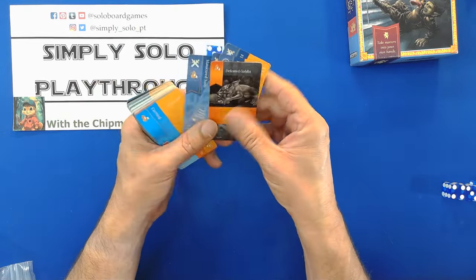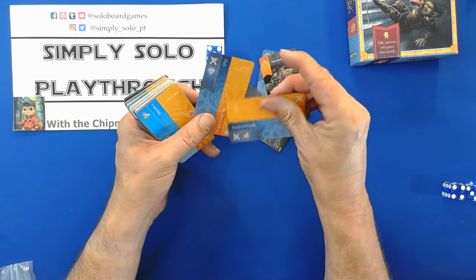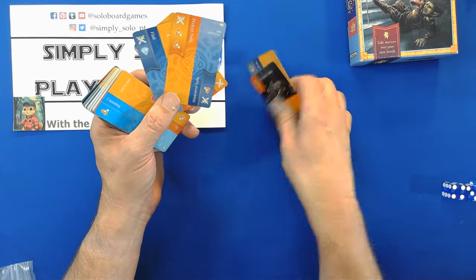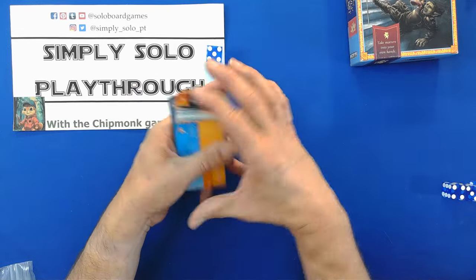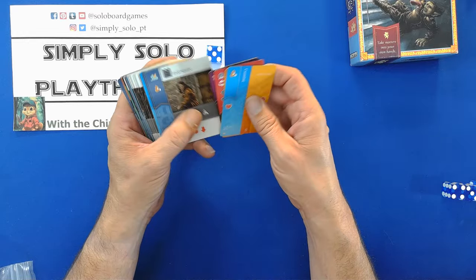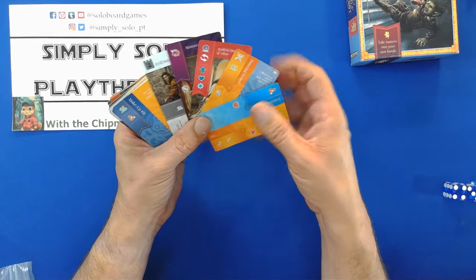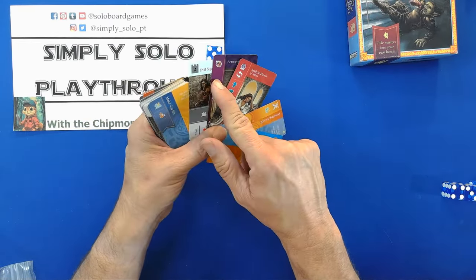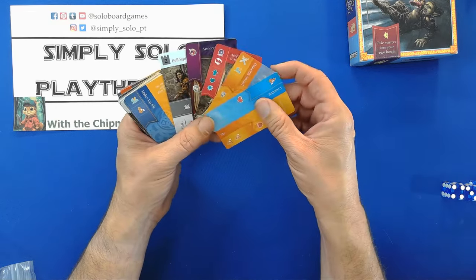We turn it over and we can upgrade one card. We will upgrade the manicured nails to have a sword and two cunning. Those go to the bottom of the deck and we draw the next five. We do have our princess and our dress — dress will shield one, and we get one of anything.